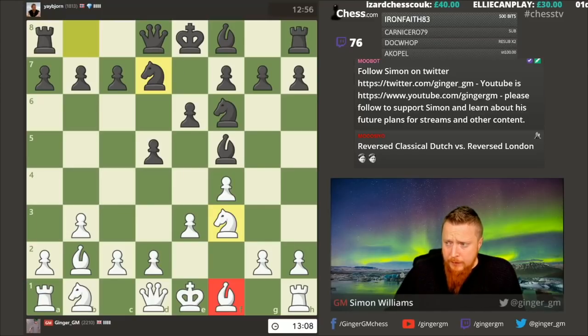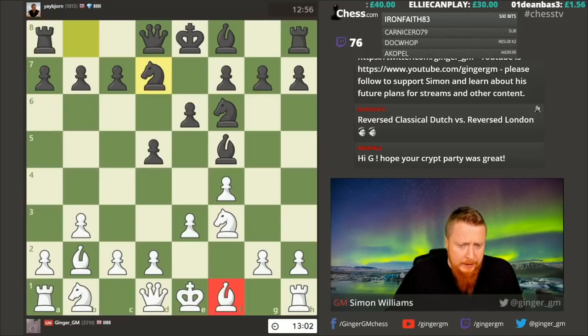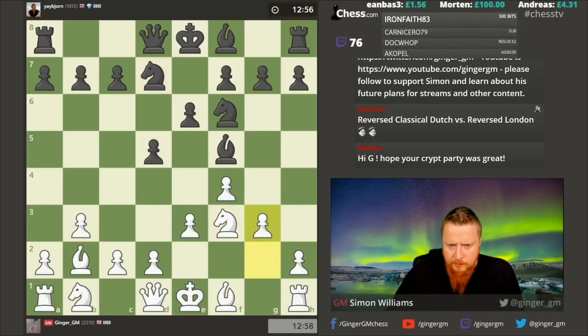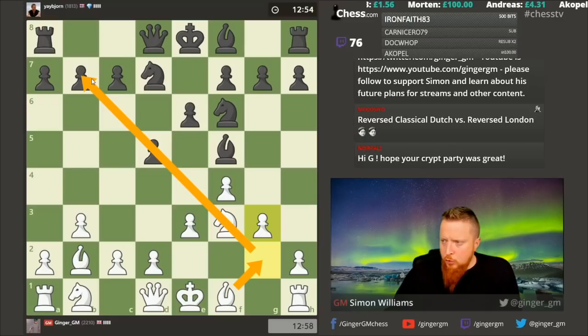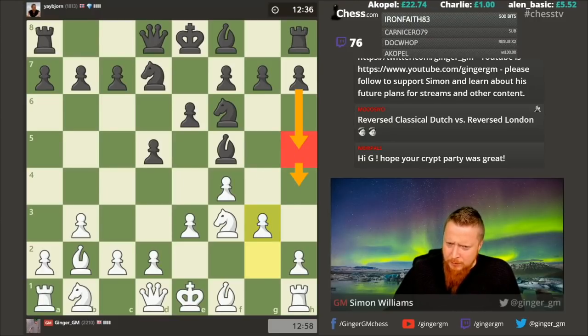Bjorn's playing a London system. The bishop can go to e2 — there's nothing wrong with it there — but it can also go to g2. With e2 you have ideas of knight h4 trying to get rid of this piece. I'm going to go for a bishop g2 setup. In actual fact, having just played this, I realized I may have made a little mistake — I was commentating and played a bit too soon.